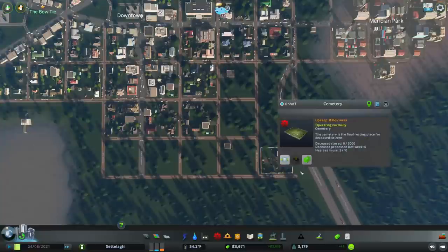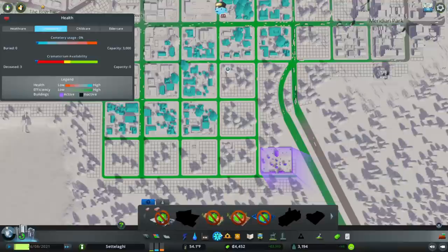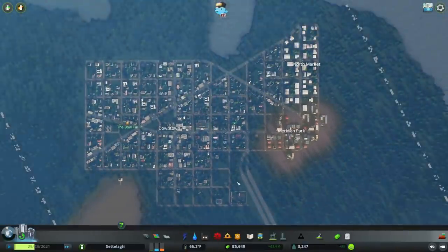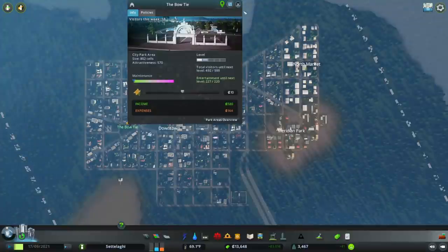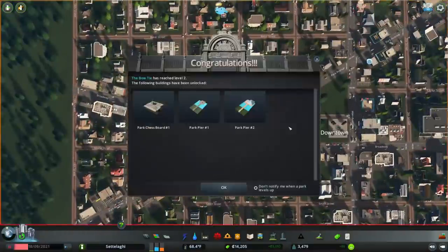One bummer about cemeteries is that they fill up, so we either have to build more or empty them into crematoriums, which won't be available until we reach the big city milestone at 15,000 sims. This won't be a problem very soon, but it will happen pretty fast since sims live out their entire simulated lifetimes in only about six game years. Our park should be close to level 2, so let's move on from pushing daisies and back to planting them.